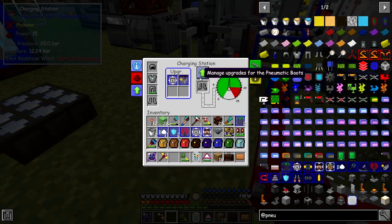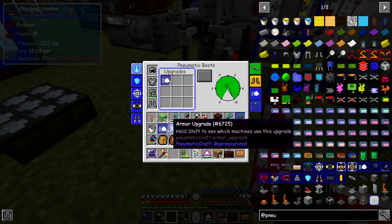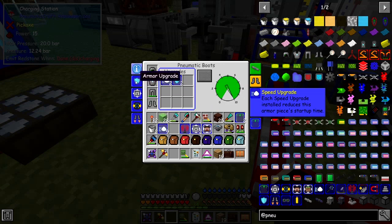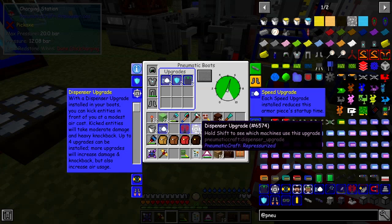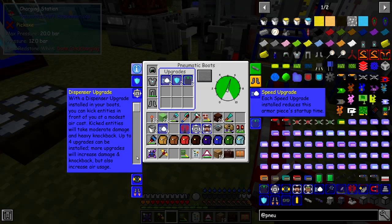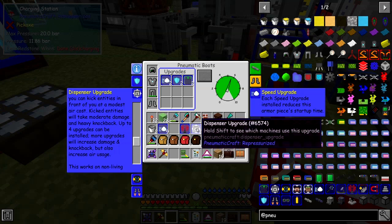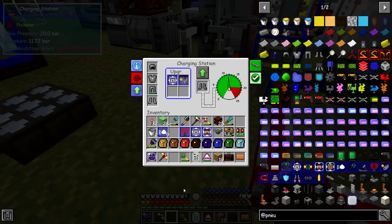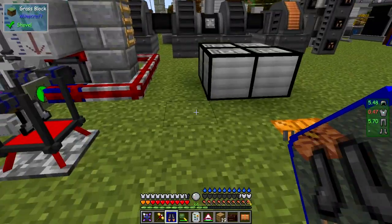Let's look at the boots lastly. Speed upgrades — we'll put two speed upgrades in. The actual speed in this case allows the boots to charge up faster. Volume upgrades — we've already covered that, let's put those in too. There's also an armor dispenser upgrade, which allows you to kick air entities in front of you at a modest cost of air, giving them a knockback. This works on non-living items as well. Let's put one of those in. Item repair and jet boots.